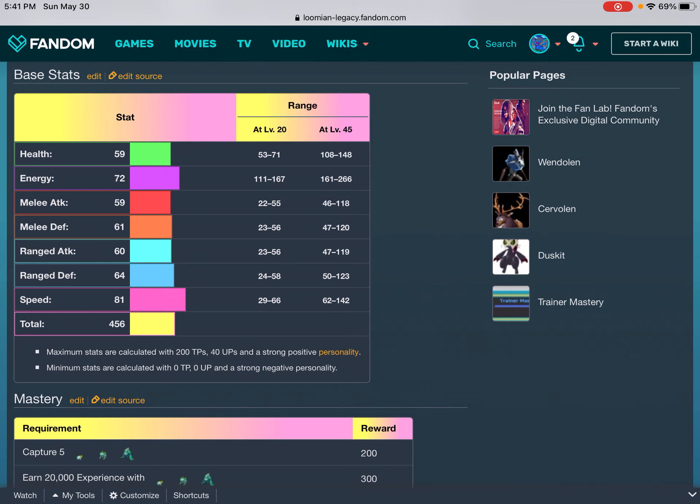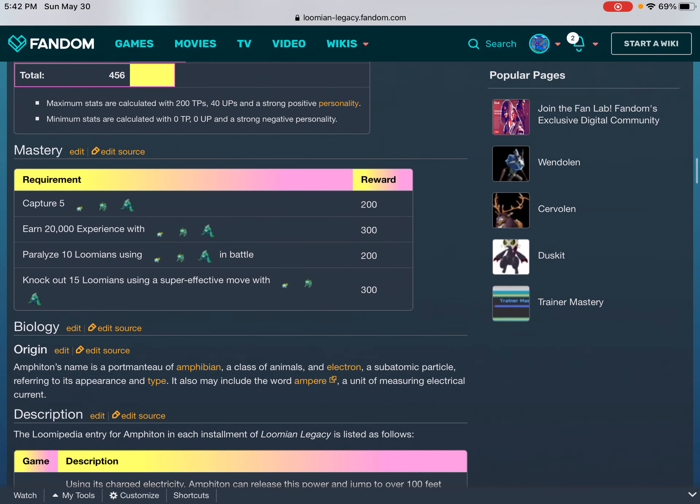Base stats — range at level 20 / at level 45: Health 59: 53–71 / 108–148. Energy 72: 111–167 / 161–266. Melee Attack 59: 22–55 / 46–118. Melee Defense 61: 23–56 / 47–120. Range Attack 60: 23–56 / 47–119. Range Defense 64: 24–58 / 50–123. Speed 81: 29–66 / 62–142. Total 546. Maximum stats calculated with 200 TPs, 40 UP, and a strong positive personality. Minimum stats calculated with 0 TP, 0 UP, and a strong negative personality.